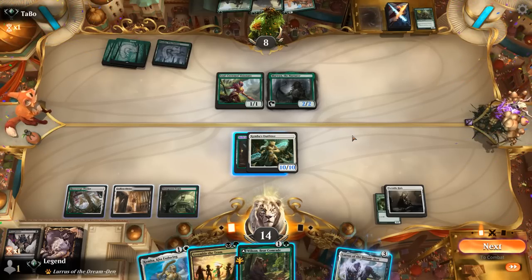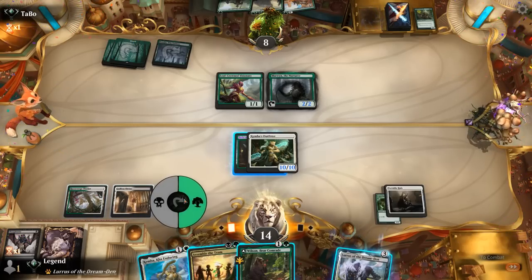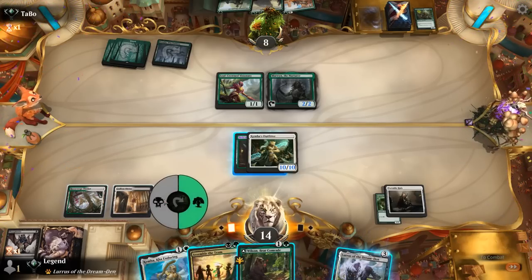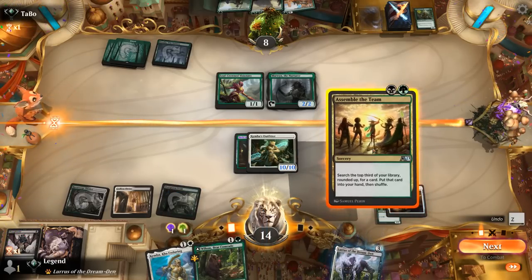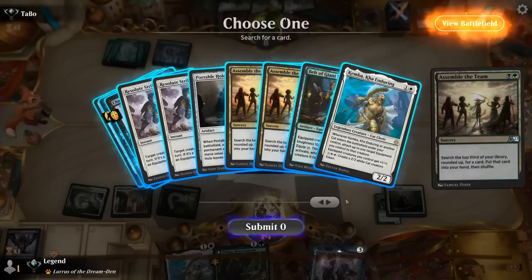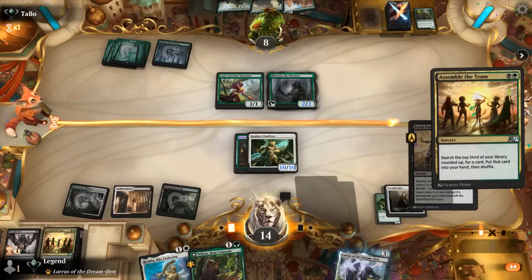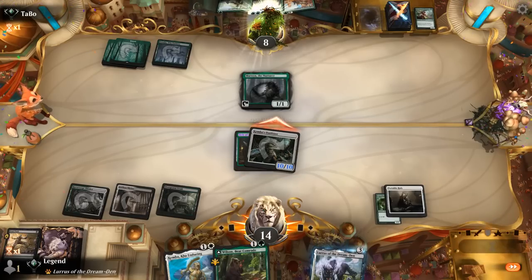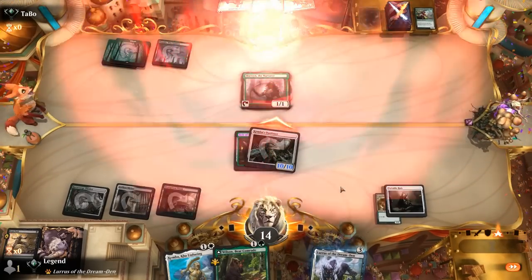Opponent is chumping with a Visionary. Unless we can assemble for a removal spell — if we don't find removal we can always get a land to cast Wilson. Keep up black and white to cast Fatal Push or another Portable Hole. We found Fatal Push. Could also go for Portable Hole, or could have gone for Changeling Outcast: play Kemba, play Changeling, put the Belt onto the Changeling to attack for 10 unblockable — that might have been even better. Opponent scoops, on to the next one.